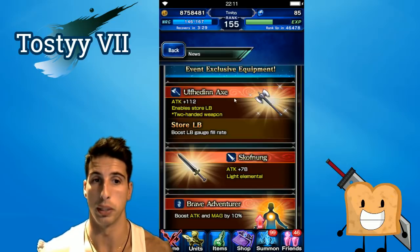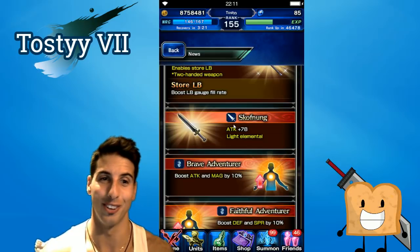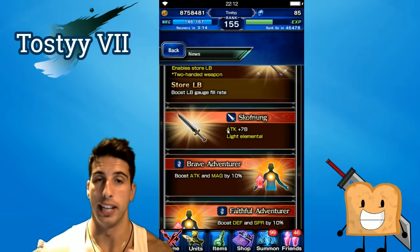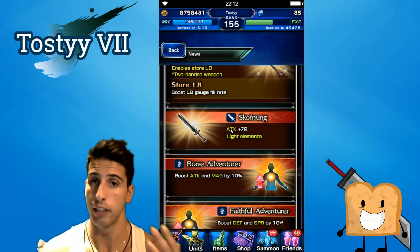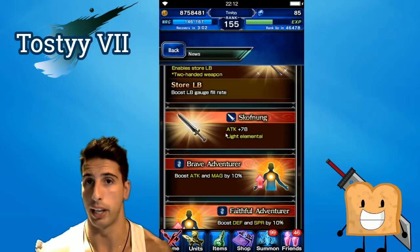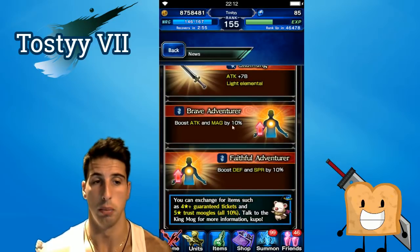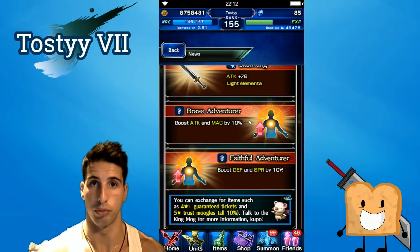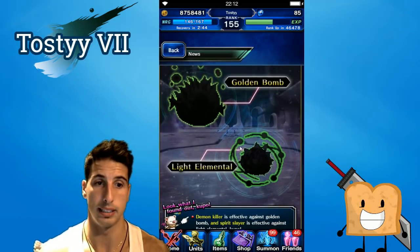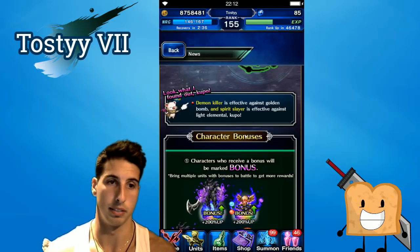For newer players the axe is actually really really good. Then there's this light great sword with light element — 78 attack. If you guys don't have Excalibur, Lightbringer, or any great sword with light element, it's actually really good. Even for older players it's not bad, especially when the enhancement event comes back. You also get Brave Adventures which boosts attack and magic by 10% — nothing crazy but useful for free-to-play builds. You'll be able to find golden bombs and light elementals which increase crystal bonuses. Demon Killer and Spirit Slayer will be effective here.